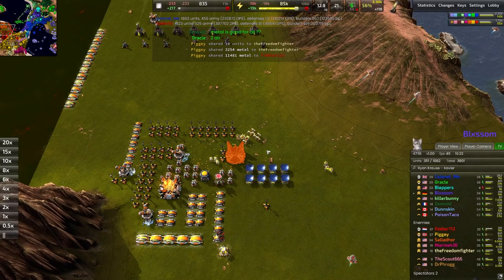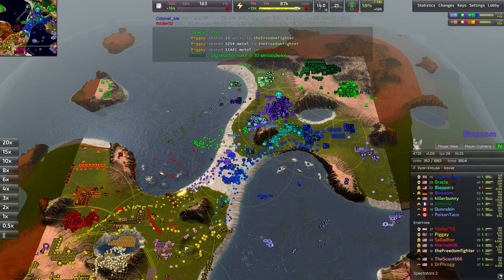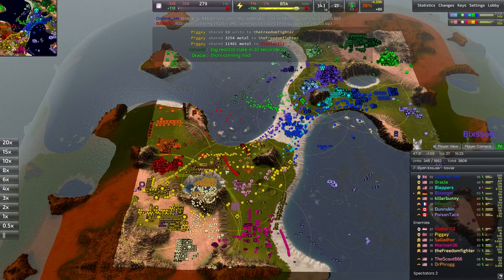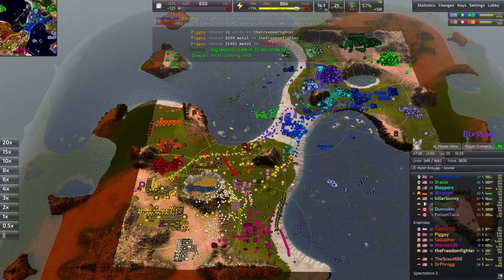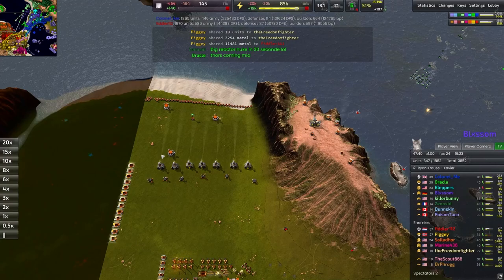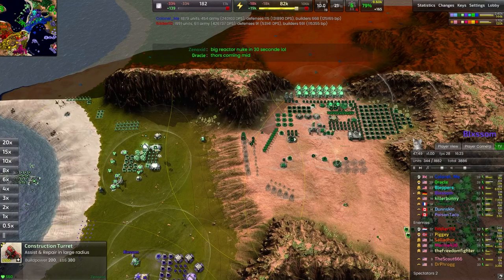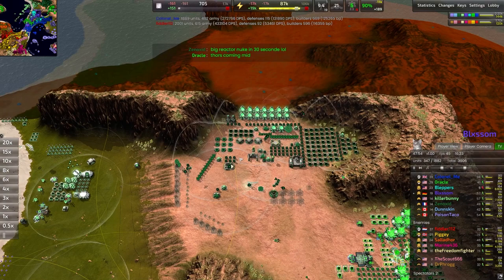Salador is finally getting a proper T2 economy up and running with some advanced fusion reactors and energy converters. A big reactor nuke in 30 seconds — anti-nukes have been well-established at this point, there aren't really very many gaps to exploit. I guess you can nuke the front line right here and make it very vulnerable to Marauders, but I don't think that's probably where Xenozed is going to try and fire these nukes. I'm curious where, though.